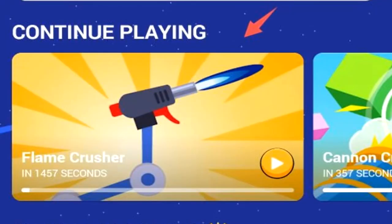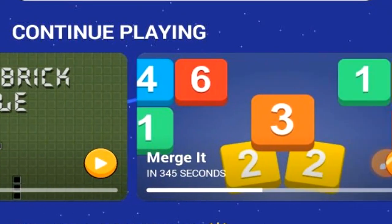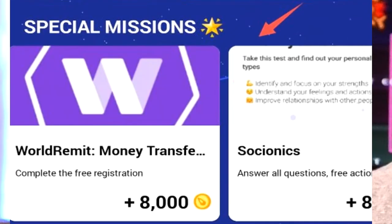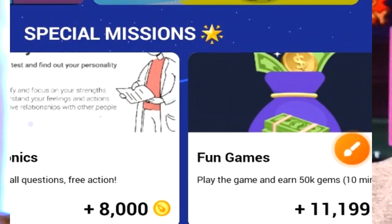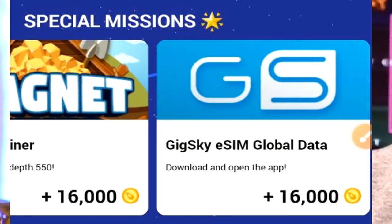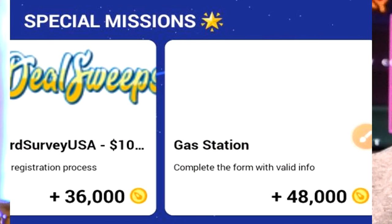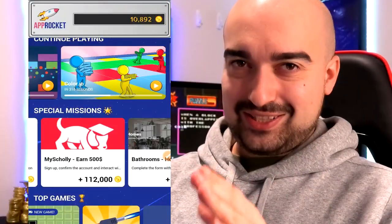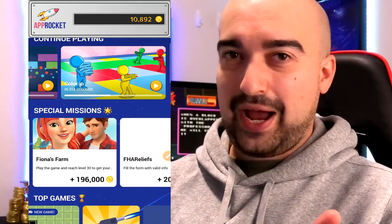You then have the continue playing area, which is simply an area that will let you play where you left off on various game applications that you've installed. Pretty straightforward stuff. You then have the special missions area. This is what I like to call essentially the offer wall section of AppRocket. So if you've ever completed an offer wall before, you know exactly what I'm talking about. Simply use one of the offers through this area and you'll be granted the coins. I do have an experience with this area, which I'll get into later on in this review.